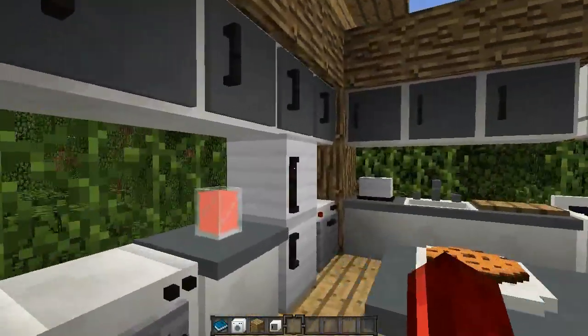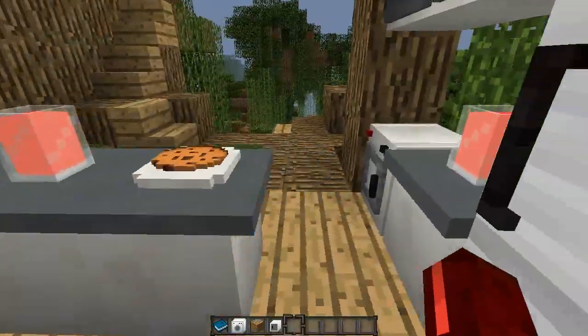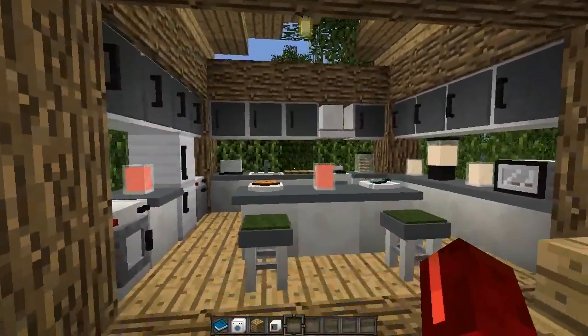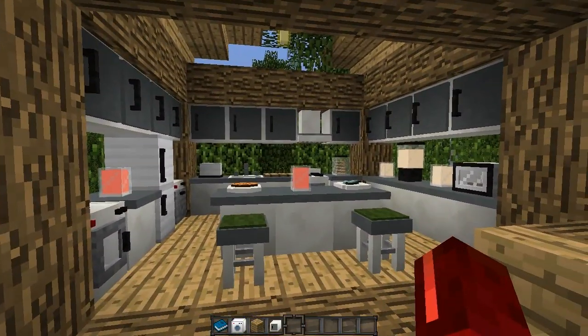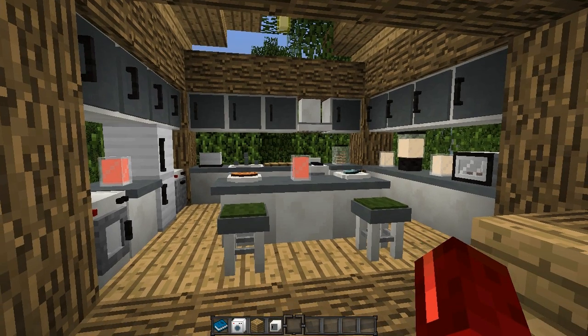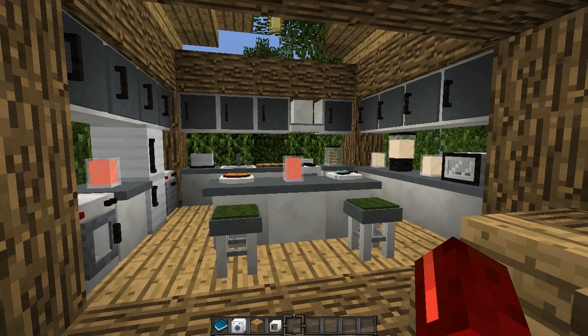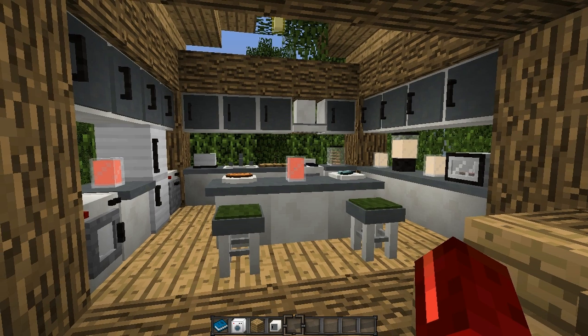That is basically it - the fridge and oven have been in the mod for ages so I'm not going over them. That's it for this update guys. Hopefully you did enjoy watching this video today. You can go ahead and download the mod now - it is currently for 1.7.10 and 1.7.2. I am going to be doing a backport to 1.6.4, and there's also going to be an update for 1.8 very soon. Remember to leave a like, subscribe if you want to keep up with development, and I will see you guys later. Bye bye.